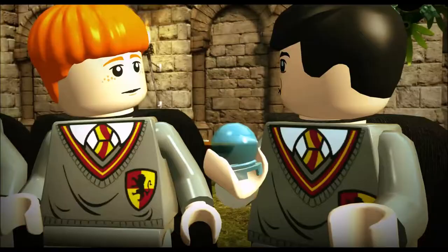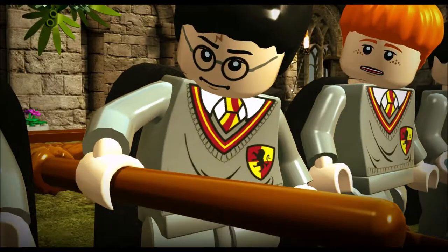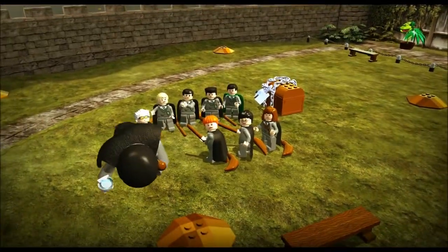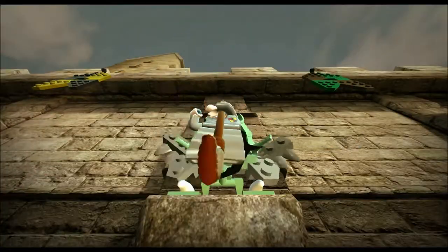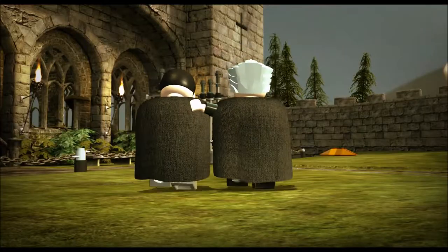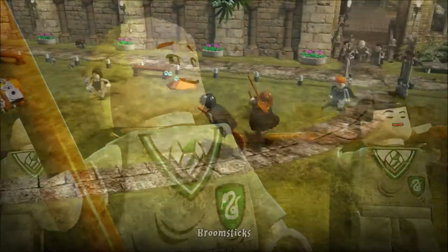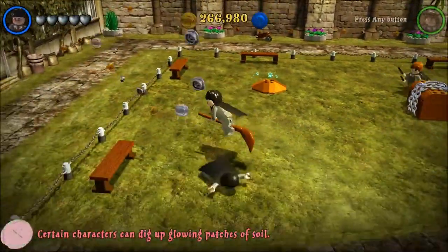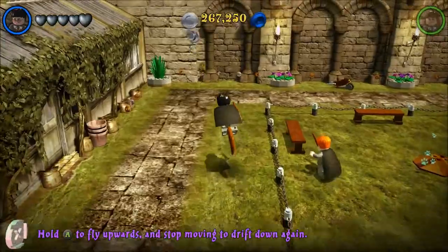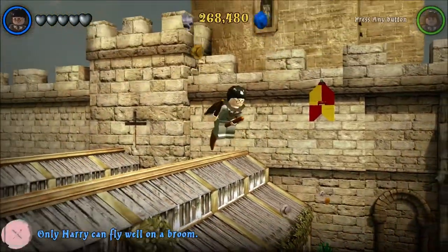Next up we've got Quidditch — we're gonna learn Quidditch. Oh there's Neville's Remembrall, and Madam Hooch. She smacks him around in the face — oh no Neville, stay on the ground! He's got a hold of the gargoyle and breaks his arm. Give it back, give it back Malfoy! So it looks like we get to play on the Quidditch broom. Harry can fly well on a broom.